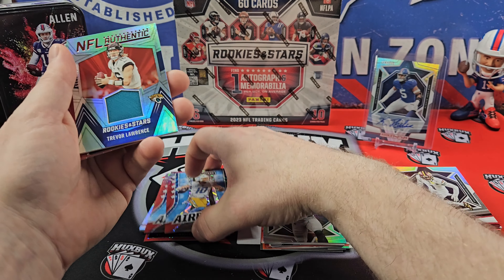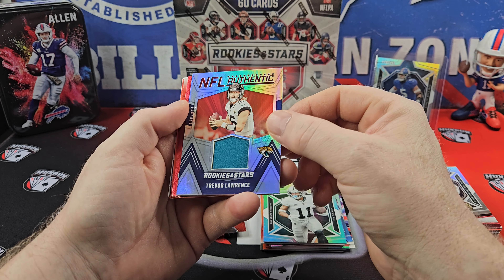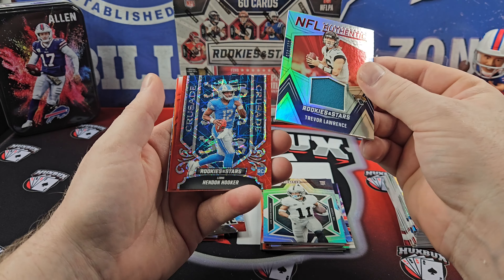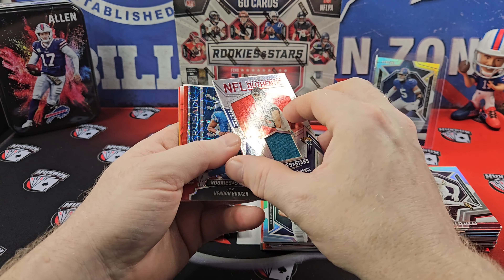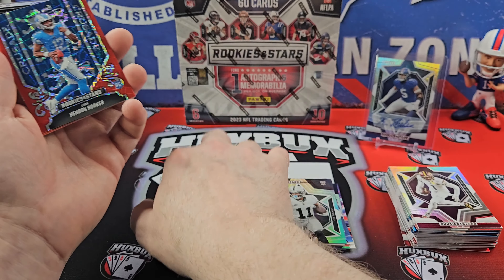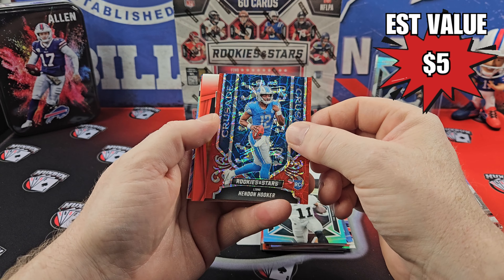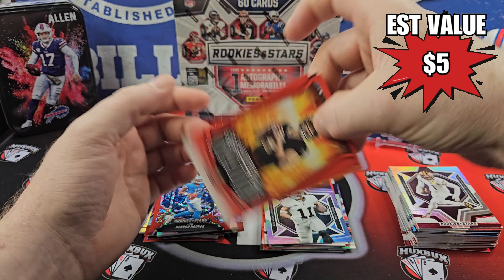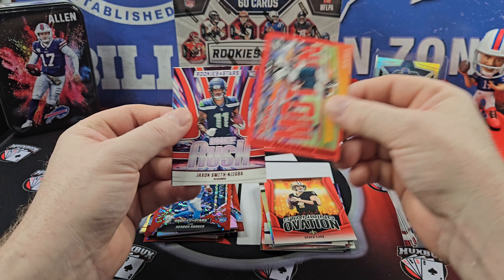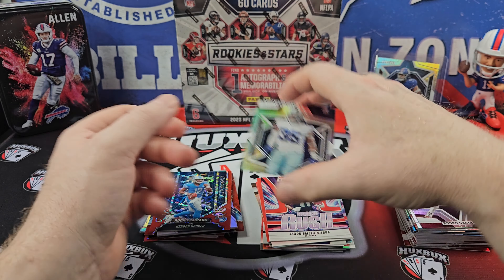We got two mems out of this! This is a T-Law NFL Authentic, numbered at /399. Behind that is a Hendon Hooker — and again, not from any specific game or event. Hendon Hooker rookie Crusade on the laser. Jake Hant or Derek Carr on the Standing O. Jalen Hurts. JSN. And our rookie is Overshown.